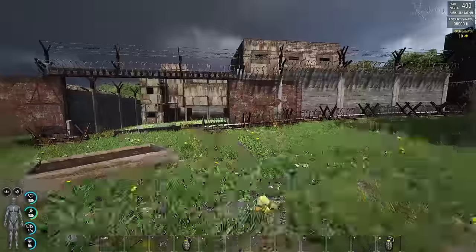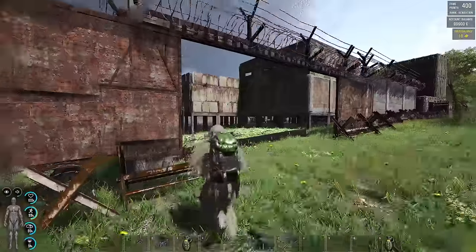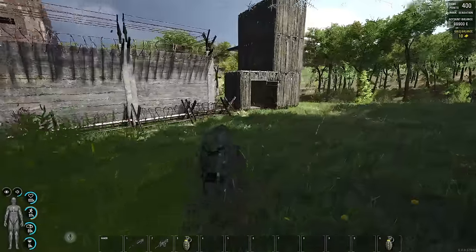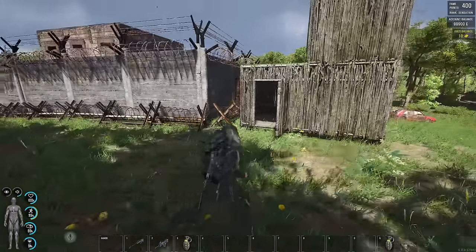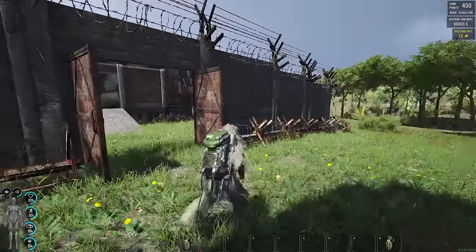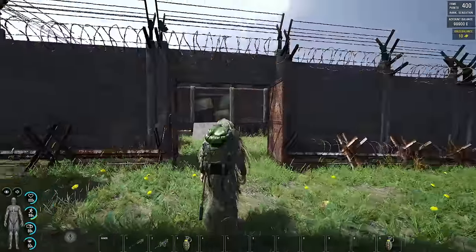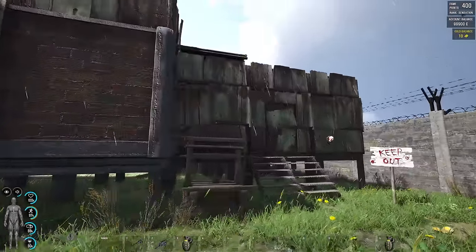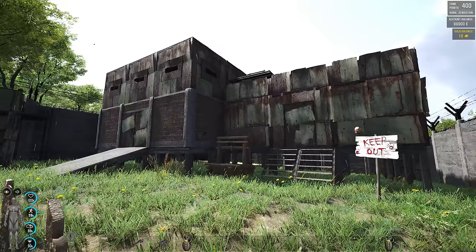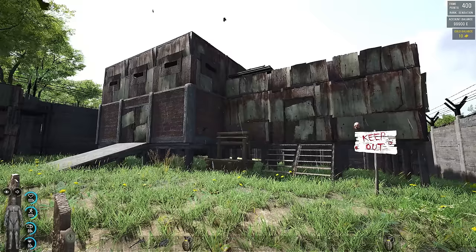Sixteen parts — sixteen parts and you can get majorly creative. Every part you can upgrade to what you want: a wooden base, a metal base, your floor metal, your roof whatever you like. You've still got your outer walls that you make the old base building way, and then you've got your new and improved cabin.